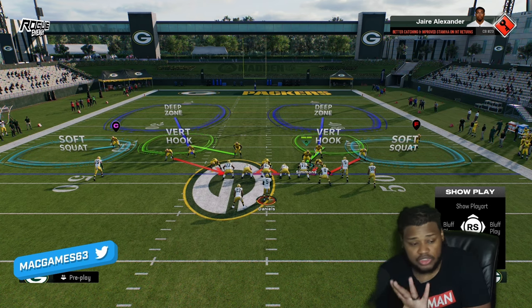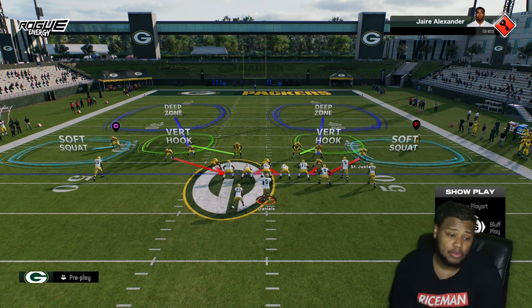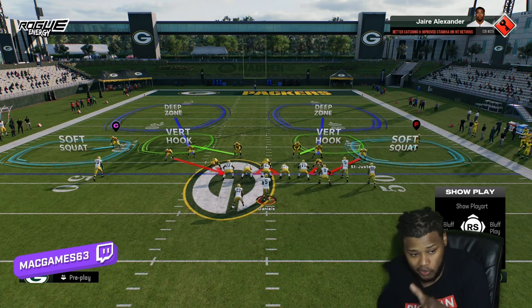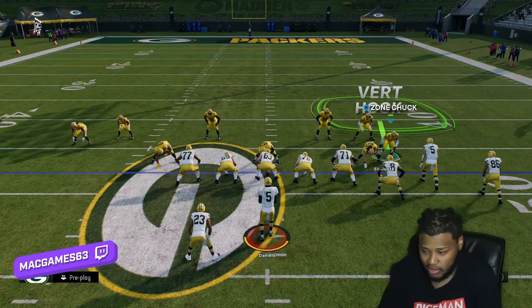With DB fire, you see both of those corners blitzing. Pick one to drop into coverage. You have two blitzing corners — let one keep blitzing and drop the other into coverage. Drop him in coverage right here and hover right here.